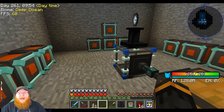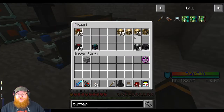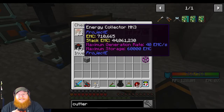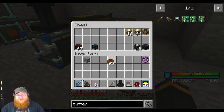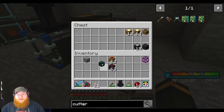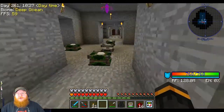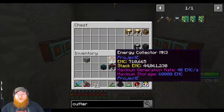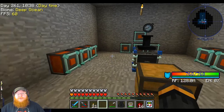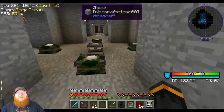Hello everyone, I'm DragonWhip, and welcome back to Minecraft StoneBlock. When we last left off, I was making a bunch of these condensers, and I made some more. I need to upgrade these, but I did get all the way to the Mach 3 versions of both the energy collectors and the antimatter relays, and I got an extra few condensers. Today what I'm going to do is try to make a power flower.